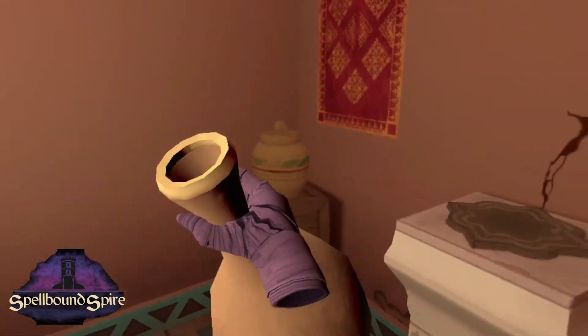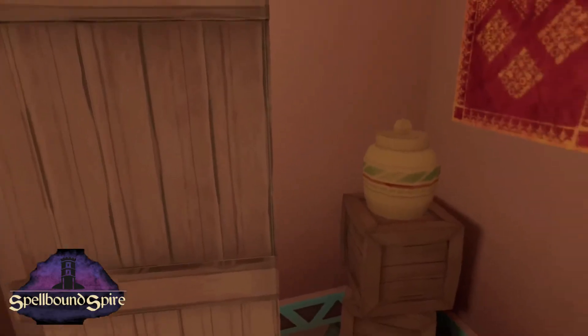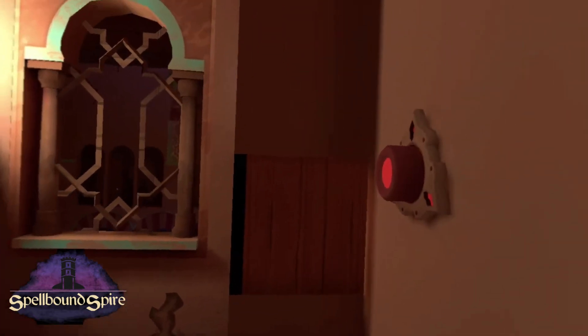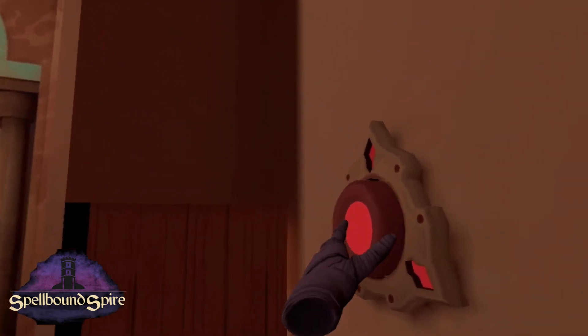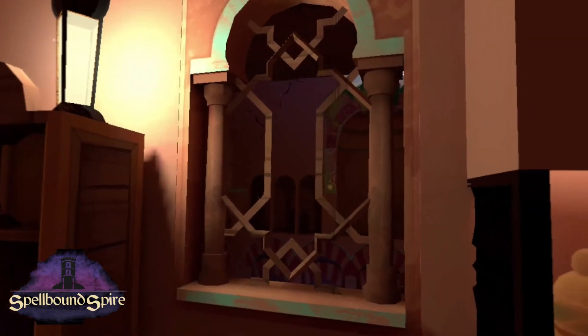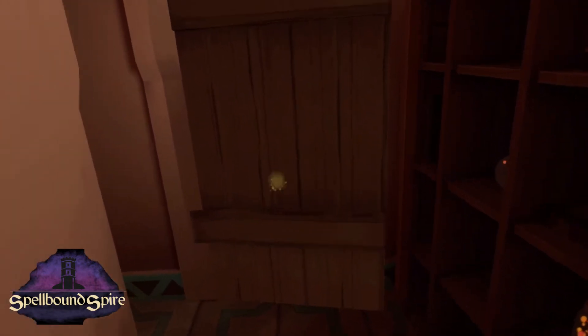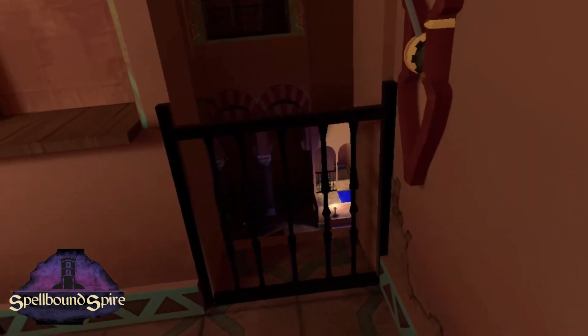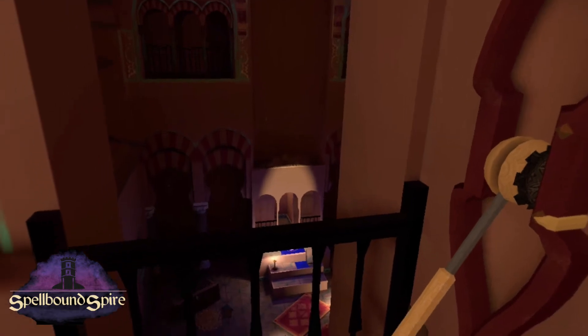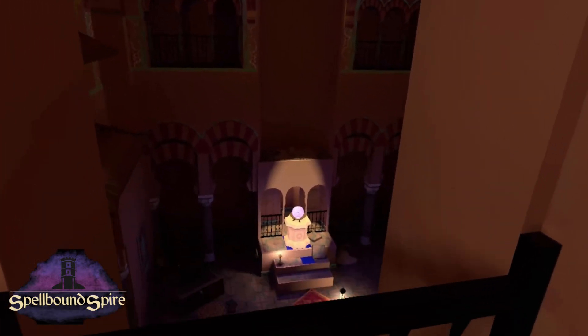Grab that and put it right on there, and then the first door is going to open for you. I grabbed this one because in the next room we're going to need it. Push the button and put that there and another door opens. Just hats off to the developers for this one — the graphics are amazing. It works really well with my environment and my Oculus Quest. Pull the lever and you'll see downstairs that something comes up.